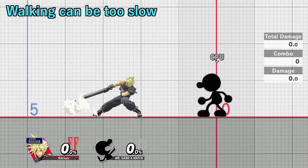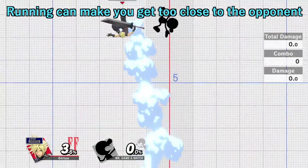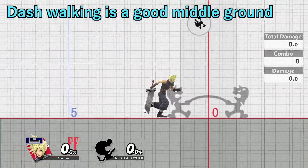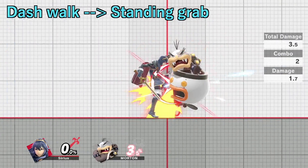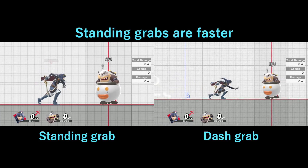Walking by itself can be too slow, while dashing and running could make you overshoot your distance and let the opponent hit you more easily. Dash walking is a nice middle ground which can open up new options in various situations. For instance, you can dash walk and then quickly do a standing grab, which has less hand lag than a dash grab.